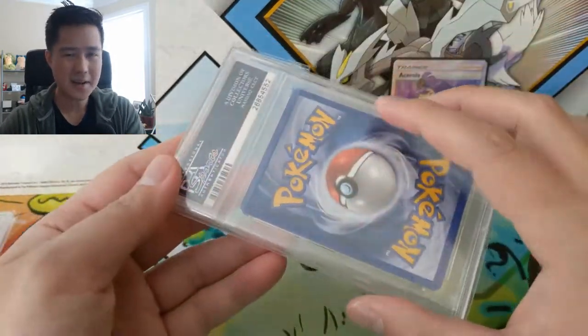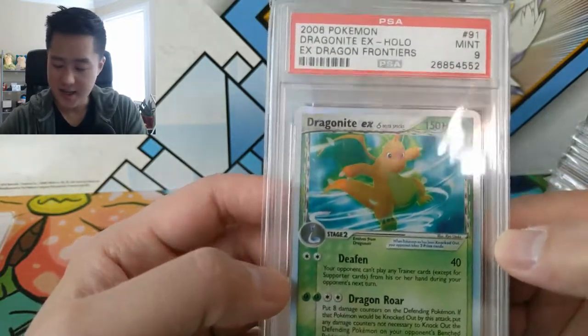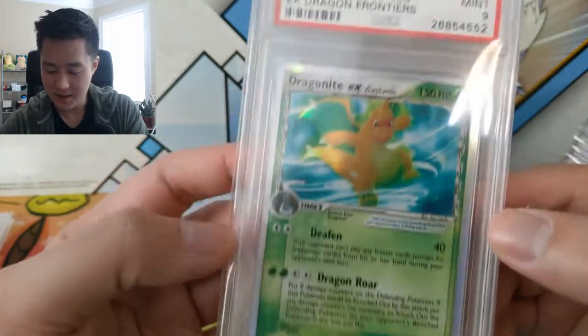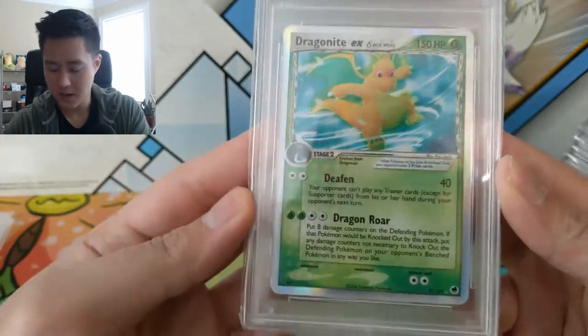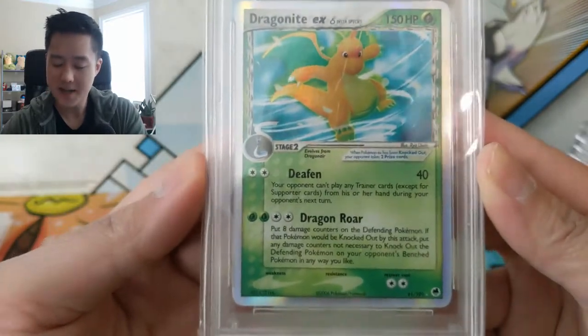The Delta Species mechanic is just really cool in general. Then we have a Dragonite EX, PSA 9. These cards are super old — from 2006, so almost 13 years at this point. Here we have a Mint Dragonite EX that is a Grass type, which is really cool.